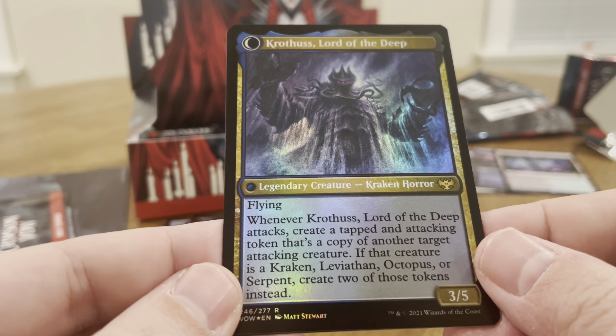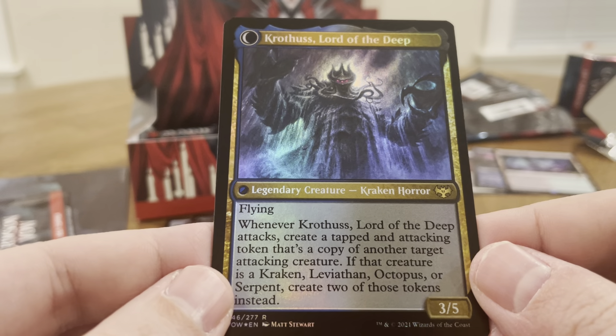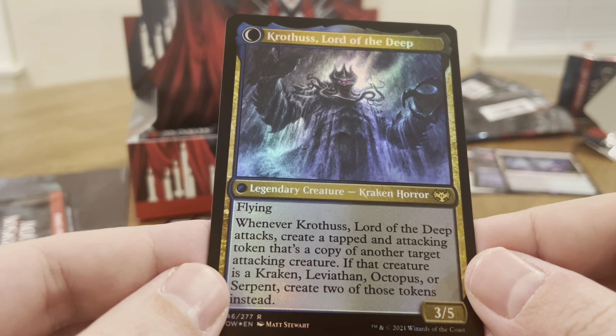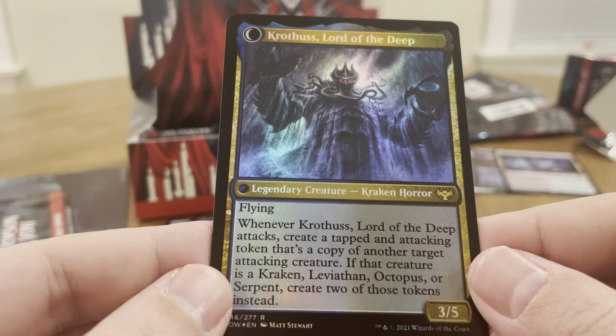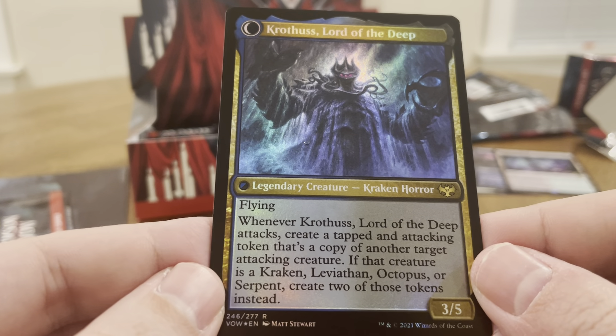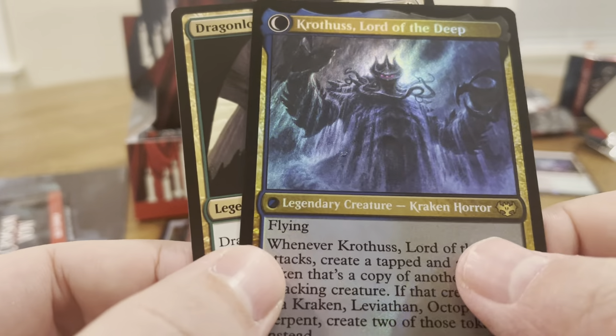Three/five Kraken, flying. Krothus, Lord of the Deep — when it attacks, create a tapped and attacking token that's a copy of another attacking creature. If that creature is a Kraken, Leviathan, Octopus, or Serpent, create two of those tokens instead. Nice. Kraken Lord, Kraken Horror.